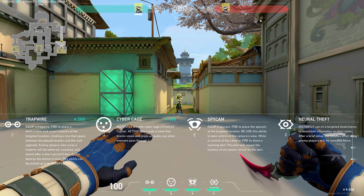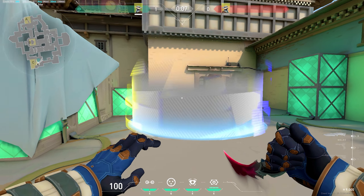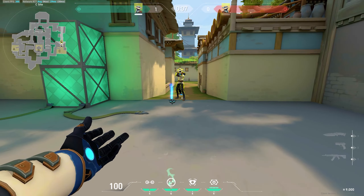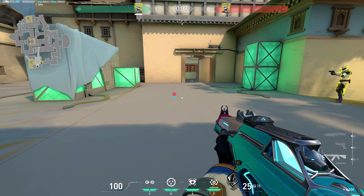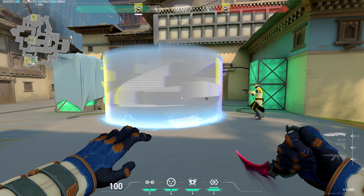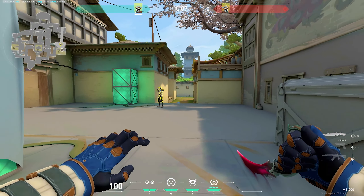That leads me on to Cypher's next ability: the Cyber Cage. Each cage costs 100 credits. You can instantly toss a Cyber Cage in front of Cypher and activate to create a zone that blocks vision and plays an audio cue when enemies pass through it. Each cage lasts 7.25 seconds. Think of it as a smoke, except one you throw out and have to manually activate by pressing F. You can put it on the floor pre-round anywhere you want, or use it during rounds. A key bonus: if an enemy walks through it, it makes an audible noise — it does not make that noise for allies or yourself.